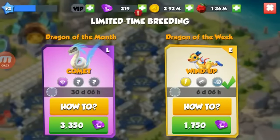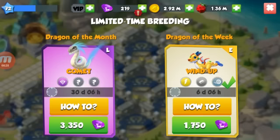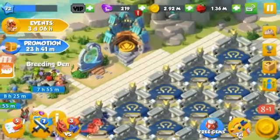What is up Dragon Mania Legends fans, this is the Fallen Emperor doing a breeding guide for the dragon of the month. This month we have the legendary Comet Dragon. The best combination to breed the Comet Dragon requires two dragons with water, metal, plant, and wind elements combined.